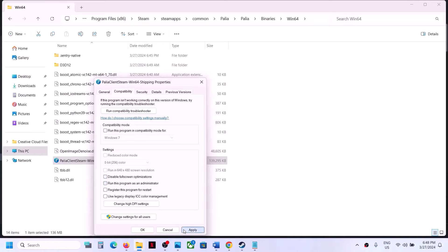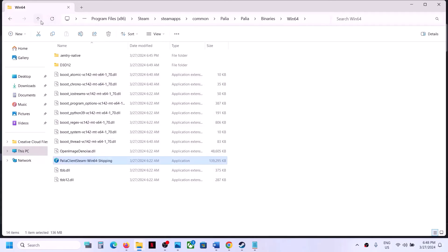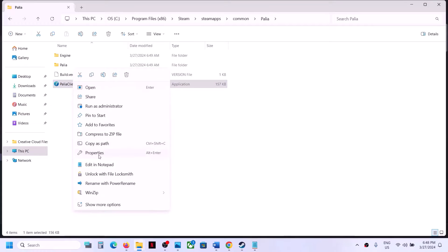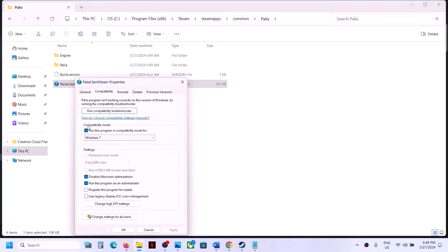If none of those options work, uncheck all those boxes on both exe files — click Apply and OK for each. Then follow the next step.